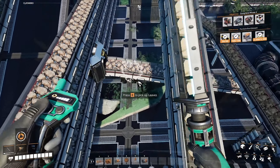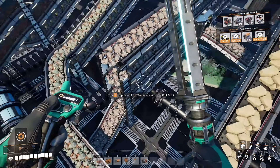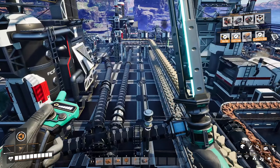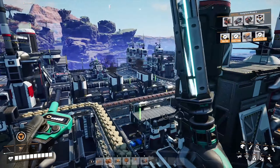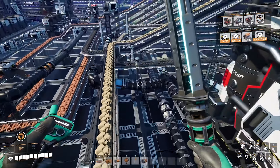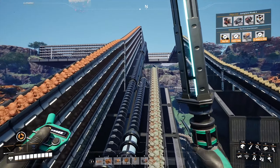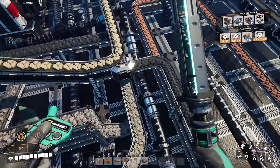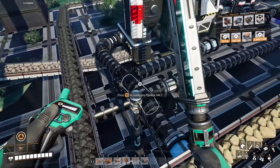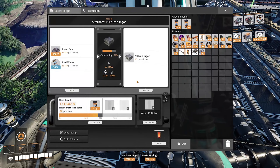As you can see, I got my coal coming in and it's getting split off. I also split off some iron ore, because these things we're going to need for this next task. I also got some nitrogen gas — that's the same line that was fueling the other stuff originally. I did have to pipe in some water, and I got it from the natural pure water source up there. Just piping down a small amount of water — we don't need much for this operation.